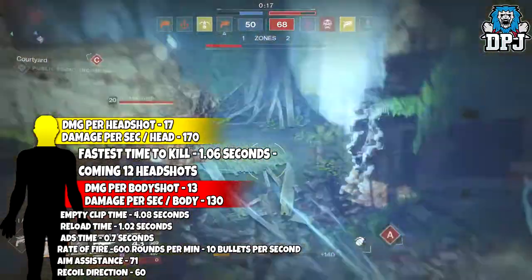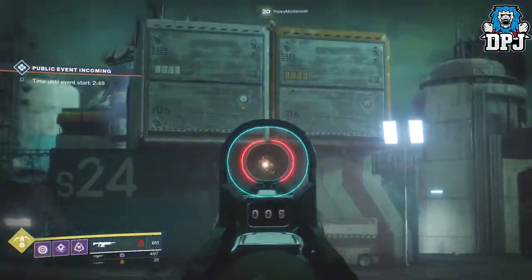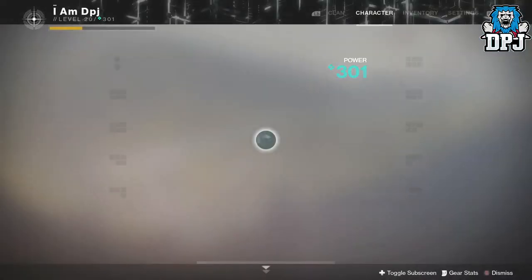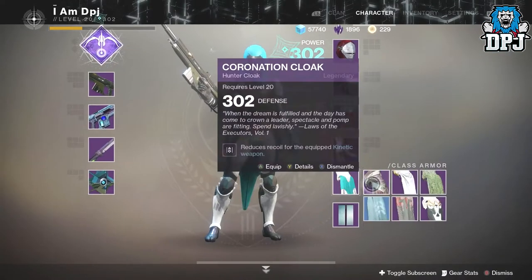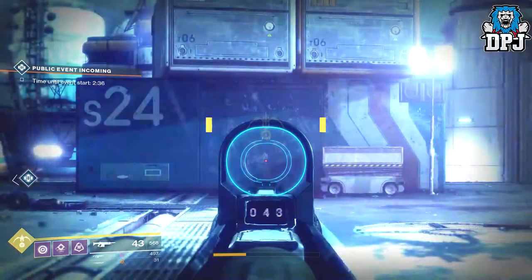It has a 71 aim assist and a 60 recoil direction. We can see on screen now this thing's recoil with and without kinetic counterbalance mods — it's actually not too bad and it's very easy to control. So the weapon is great: it kills quick, has decent range, great at close range too, and in all honesty a great, great auto rifle.